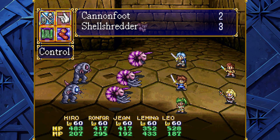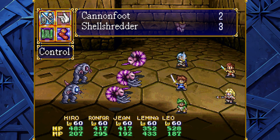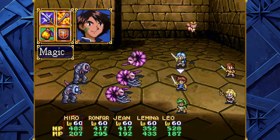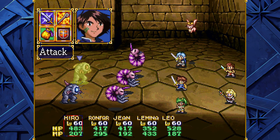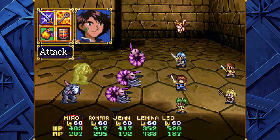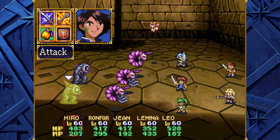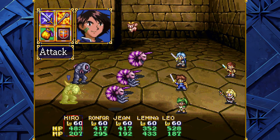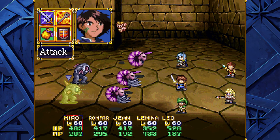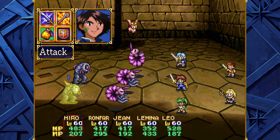On our way there, we have some new enemies to deal with. We have the Cannon Foot as well as the Shell Shredder — sounds like something from Teenage Mutant Ninja Turtles. The Cannon Foot: if it's just standing around it'll just hit somebody with a little mandible thing. But if it's doing this little thing where it's charging its laser, it's going to do a line attack and hit whoever's in the line. It does kind of hurt but it's not that big of a deal. They're resistant to Charm, Death, Paralysis, Poison, Seal, and Sleep, so don't even bother with those.